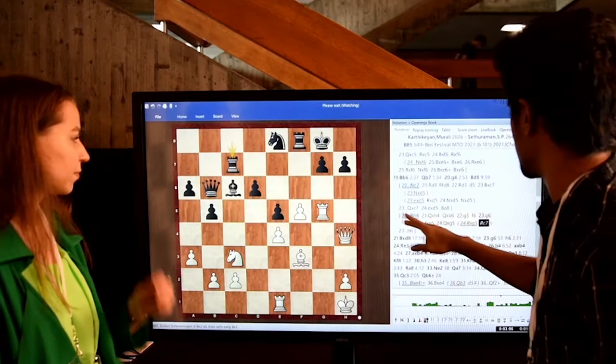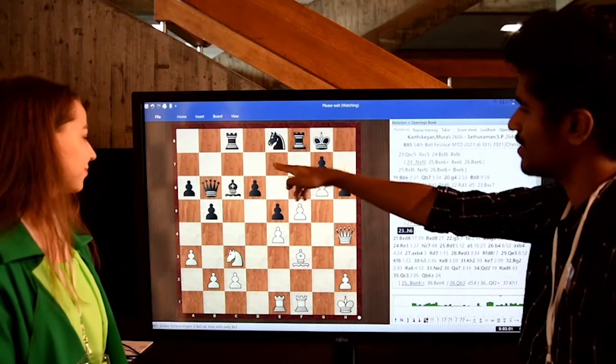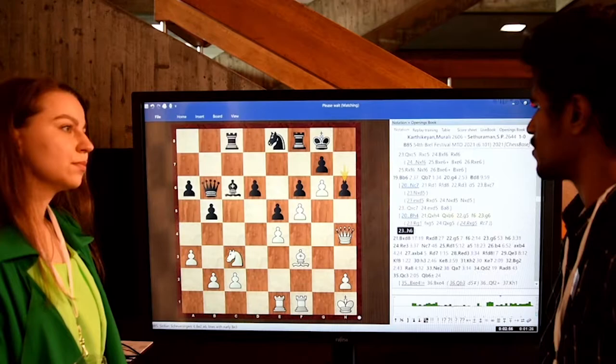Rook g5 and something like rook c7 and then eventually knight h6. My knight is very passive here. After knight h6 he has targets and I don't have any targets there, so I felt I should not play like this. That's why g6 is more or less forced. After h6, it's similar to the game but his queen is on b6 — that's very important. Maybe it's also equal, but getting the queen on b6 is something like an achievement at least.